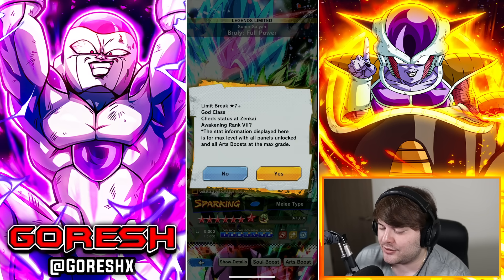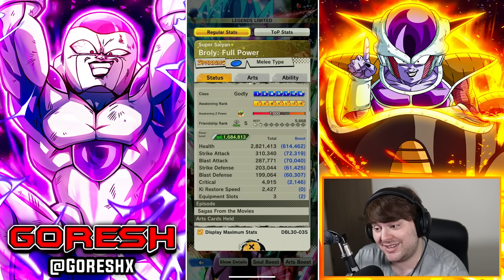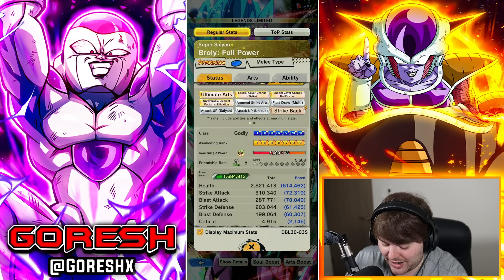We're going to subtract 13,000 because of the title boost. Even with subtracting 13,000, he's going to be at 297,000 strike attack and 270,000 blast attack. He'll be right around 190,000 to both defenses. Really, really high stats for Broly here.